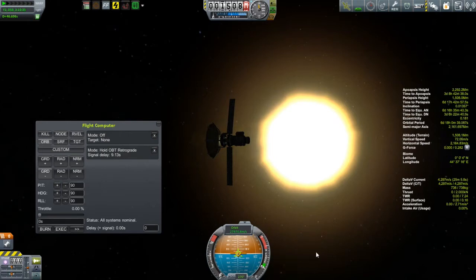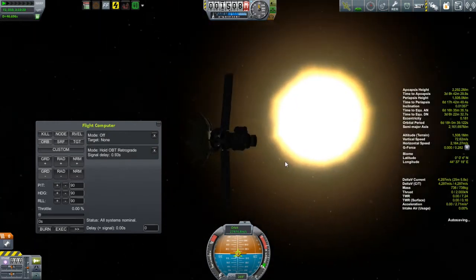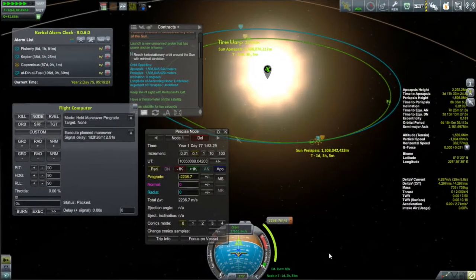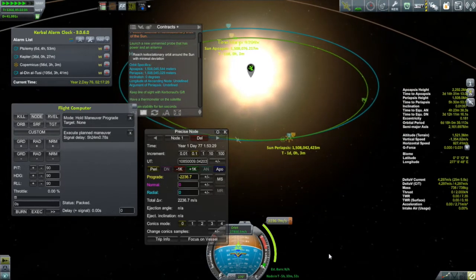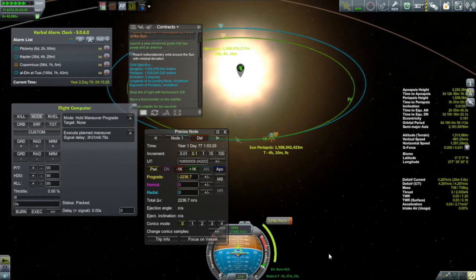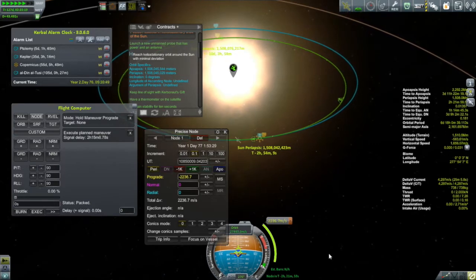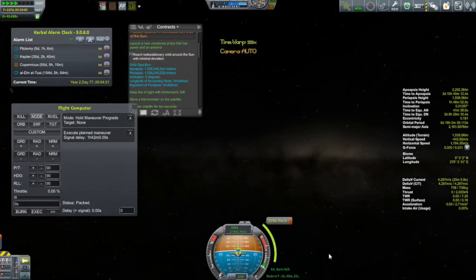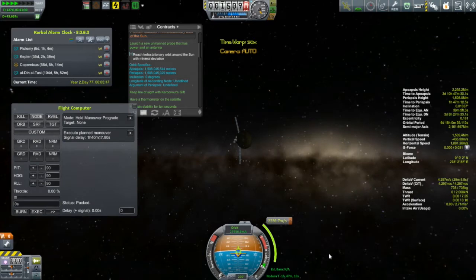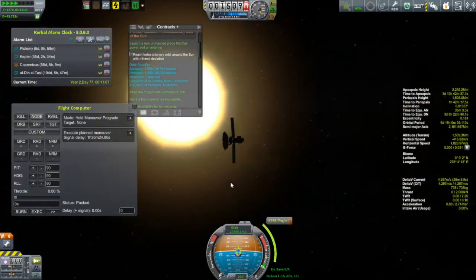Our burn is just about complete — we've got a few seconds left. And there we go, burn complete. Now we'll cut to 27 days later as we come back towards periapsis. Taking a look at the map view, it's looking like things are working out pretty well — it seems to be matched up very well with the waypoint on the Sun. I've already set up my maneuver node to put myself into my final keliocentric orbit, so it's simply a matter of executing that.